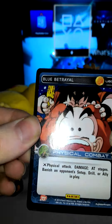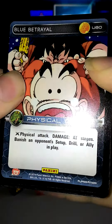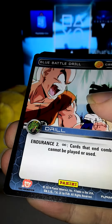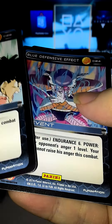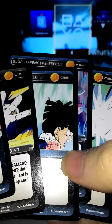Blue Betrayal — Goku biting and curling, which is so weird because he thought it was food I guess. Back Punishment Vegeta. Blue Battle Drill — curling and Gohan. Blue Defensive Effect Frieza. Blue Draining Black — cool. No rares or anything in that, guys. It's hard to figure out what the rare is.